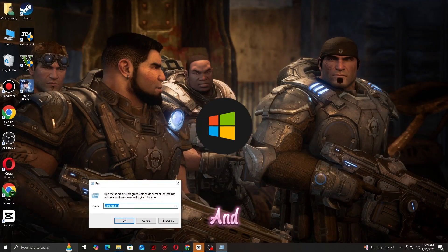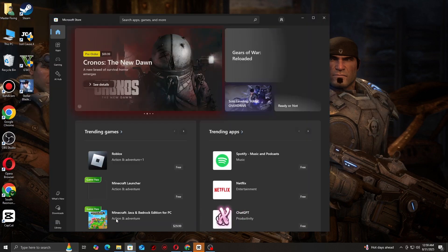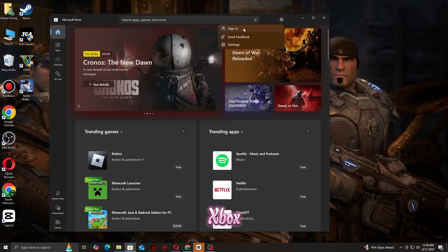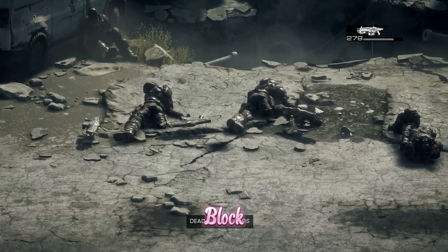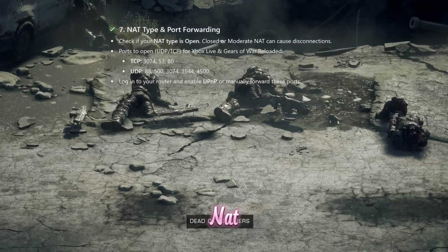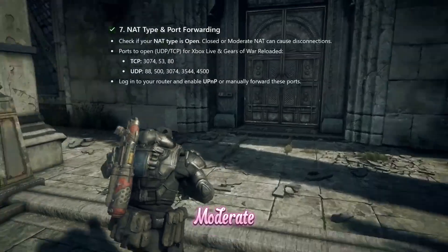Step six: reset Xbox App and Microsoft Store cache. Press Win+R, type 'wsreset,' and press Enter. For the Xbox app, go to Settings, Apps, Xbox, Advanced Options, then Reset. This clears corrupted cache that can block online connections.